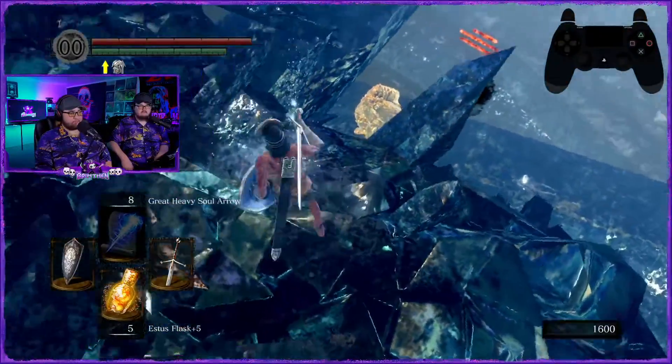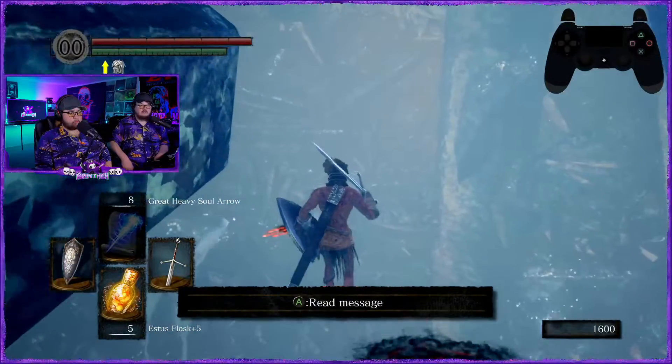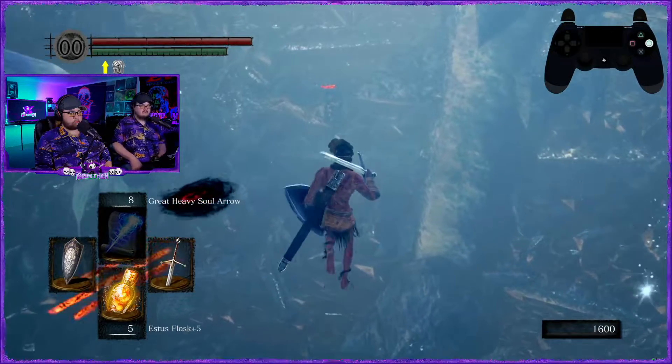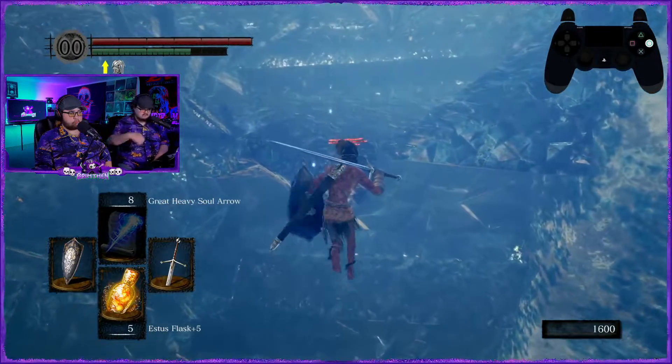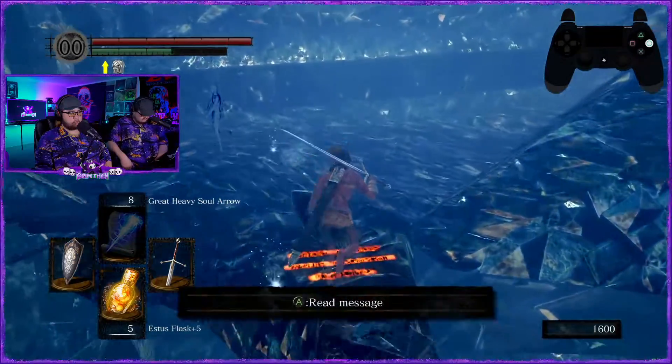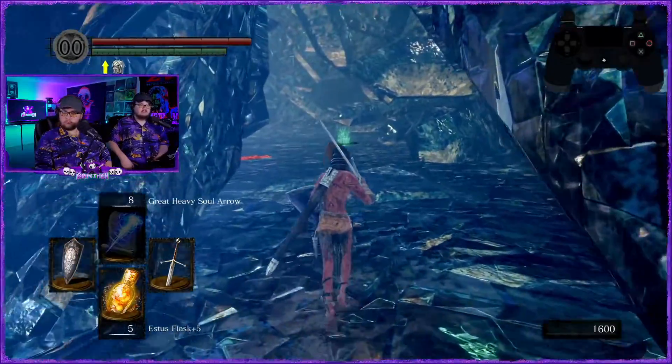There you go — oh, he's got it figured out! Now all he's got to do is go kill the boss. The first message is actually a dev message so you'll see it offline as well. I didn't know that — that's interesting.